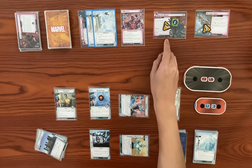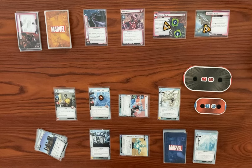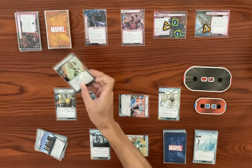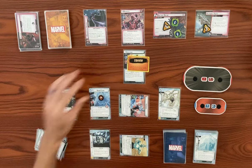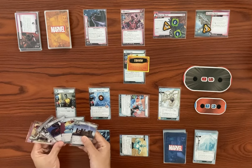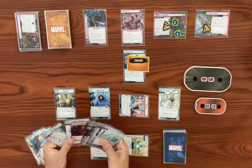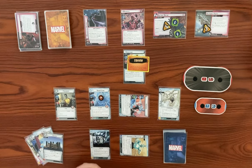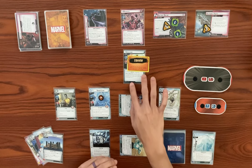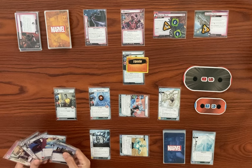In encounter phase, we get an encounter card which is Unuscione, a minion with teamwork and toughness. Back to our turn — we haven't gotten our thwarting card at all. We got it with our first mulligan and haven't gotten it again. So we can't gun Magneto down until we clear off these side schemes, which we haven't been getting anything to help us do.